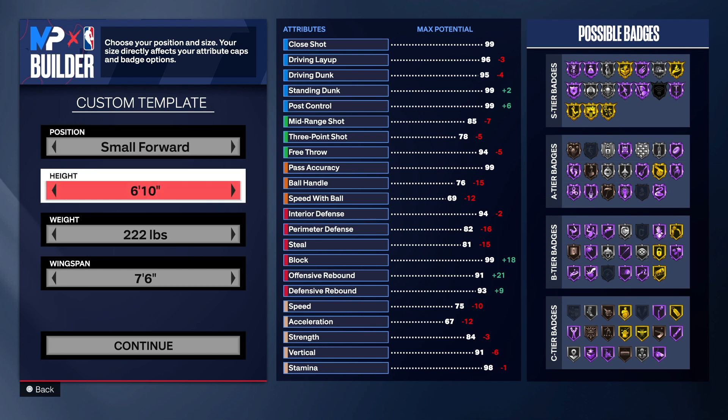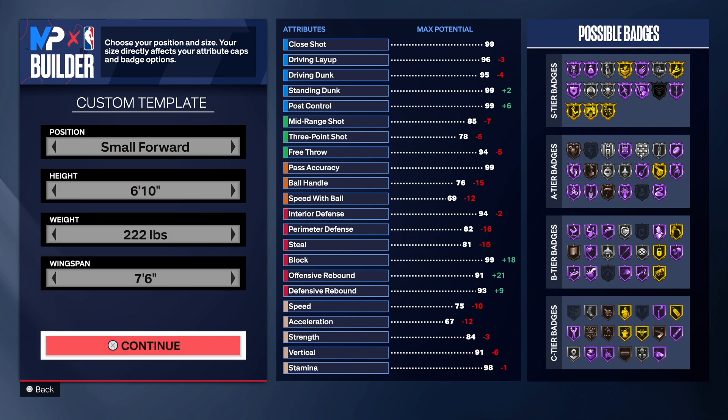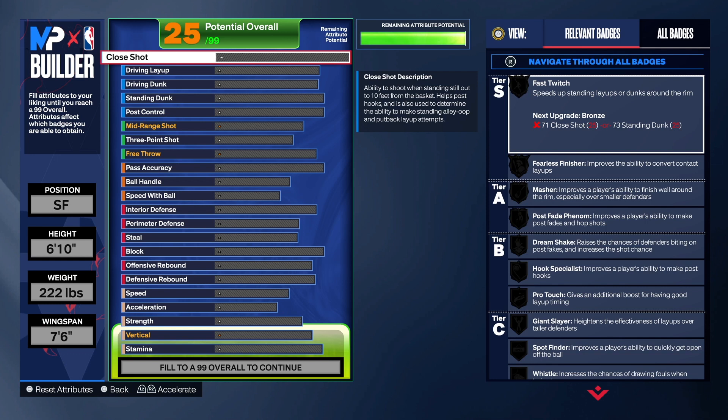So with this particular build, we have the small forward, 6'10 for the height of this build, 222 on the weight, 7'6 wingspan. Let's get into it.